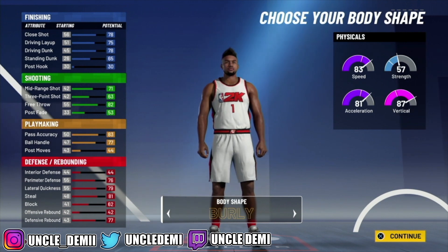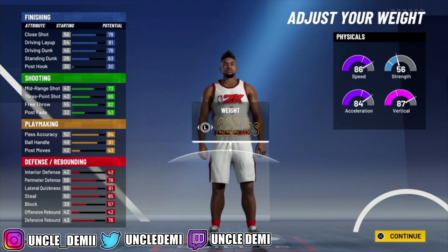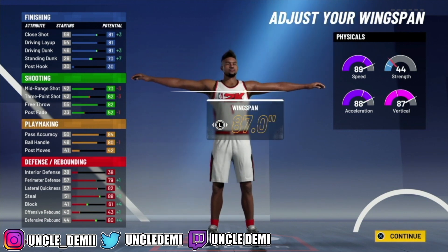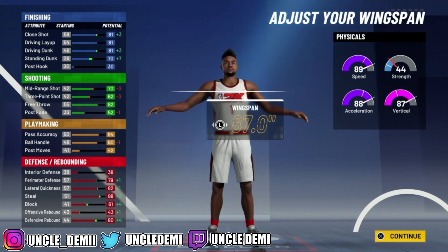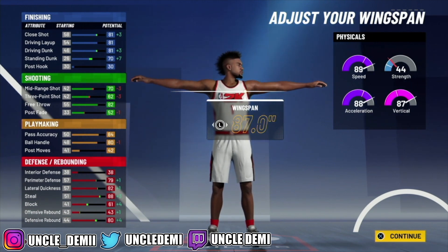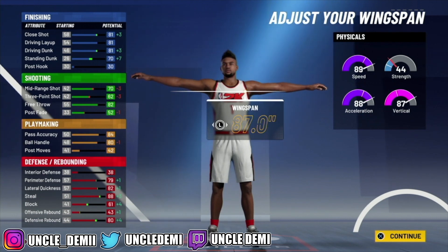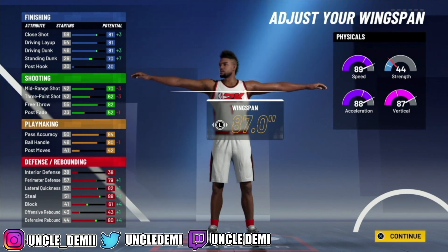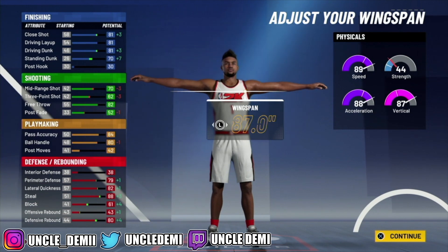For body type, you can go built or burly — we'll go burly with this. You wanna go 6'6, 180 pounds, and max out your wingspan all the way to 87. With the physicals, you get a plus 4 for hitting 99 overall, and an additional plus 4 for either getting Gym Rat or going to the Gatorade facility and doing the workouts — that's a plus 8 total, giving you a whopping 97 speed.